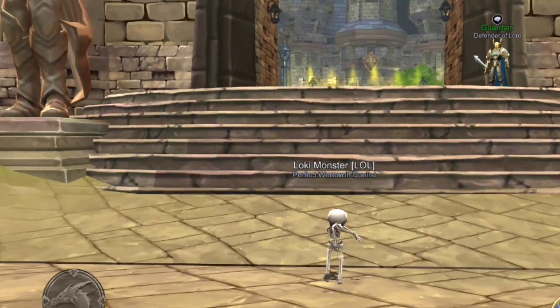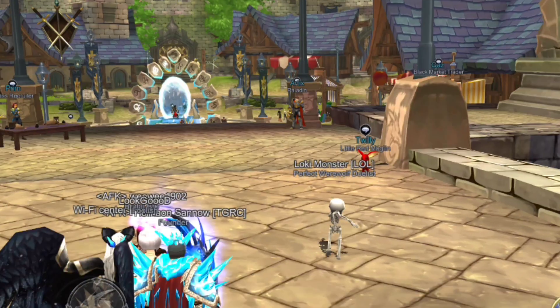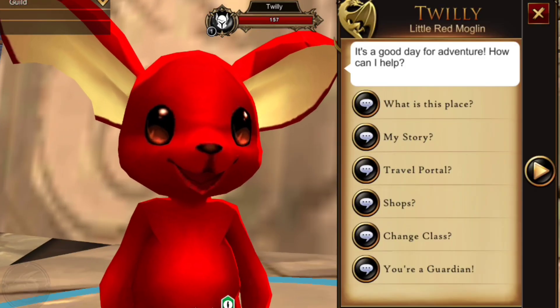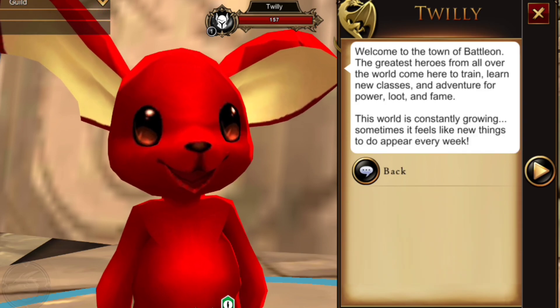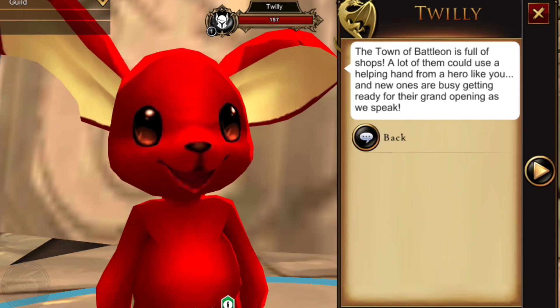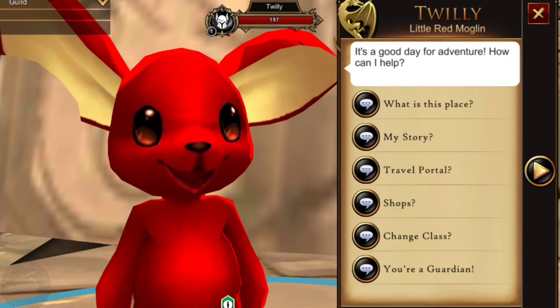Now meet the new NPC who's here to greet all the new players - it's Twillie, one of my favorite mogulons. Twillie will help out new players by telling them about the portal, changing classes and jobs, as well as becoming a guardian.